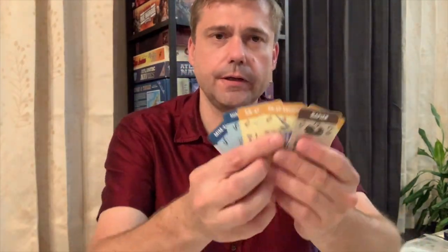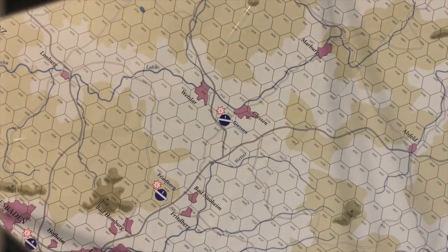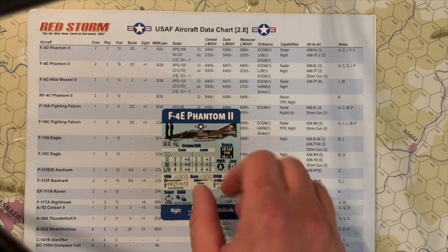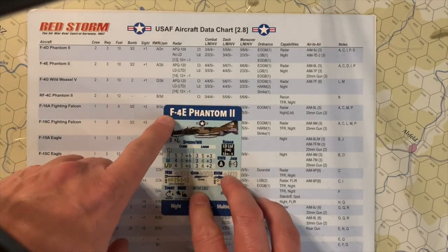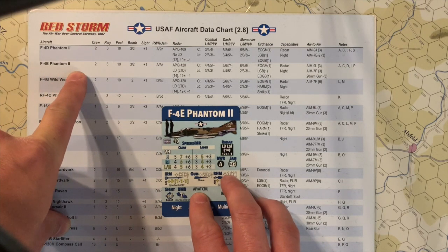The same color coding applies to the surface-to-air missile cards. Now let's take a look at how to read the cards — the aircraft cards first. Let's take a look at an American aircraft, the F-4 Phantom IIe version. Here is the name of the plane, which is equivalent to this line on the original game table.